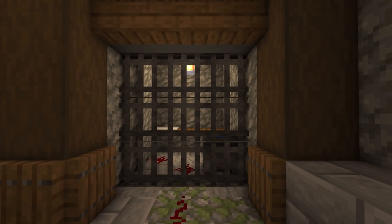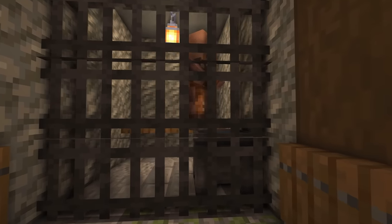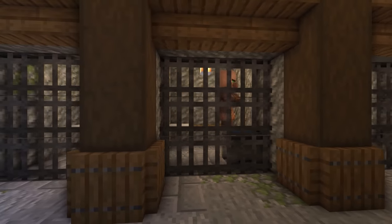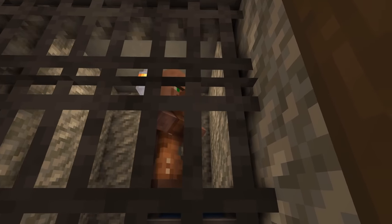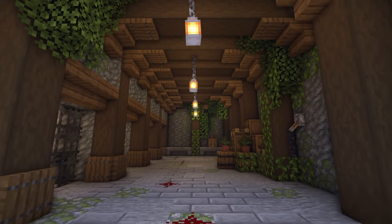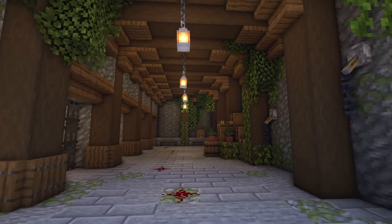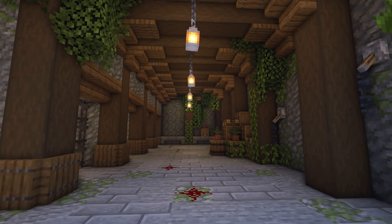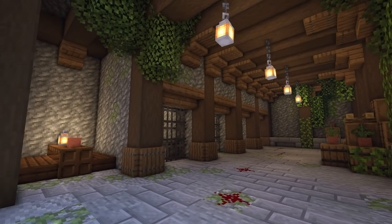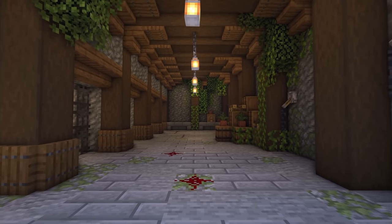Up at this end, we're holding some of the worst criminals — just look at that guy's face. Overall, I think this is a really nice design for a dungeon. Adding wood definitely breaks up the colour and makes it feel different and not so grey. It's one of my favourite dungeon designs so far.